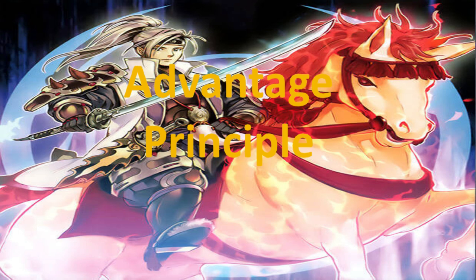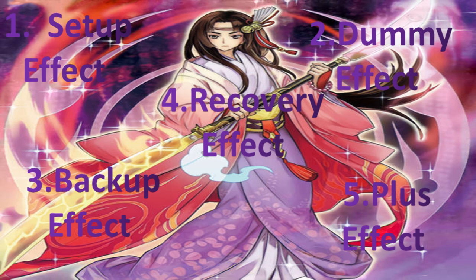So what does the Advantage Principle facilitate? It facilitates: one, a setup effect; two, dummy effect; three, backup effect; four, recovery effect; and five, plus effect. Let me explain these parts piece by piece so that you have a general understanding of what I'm talking about.